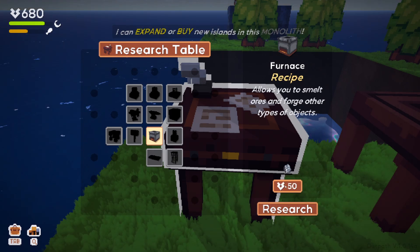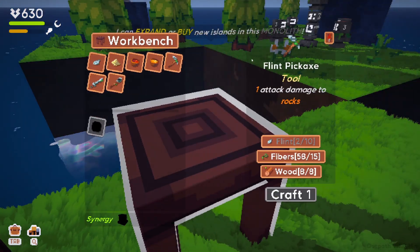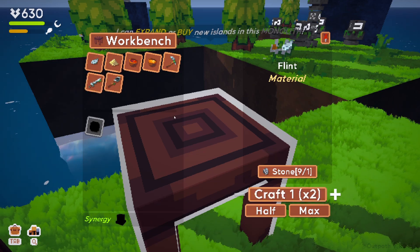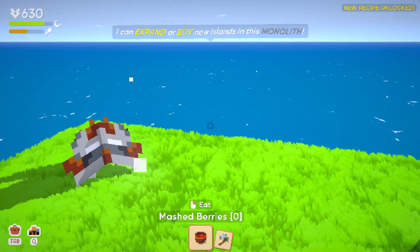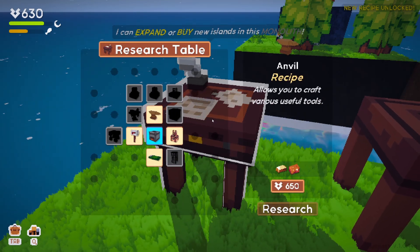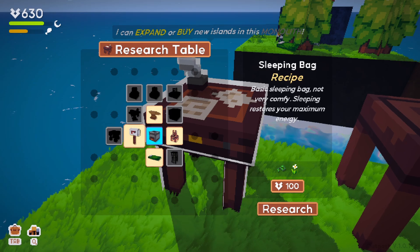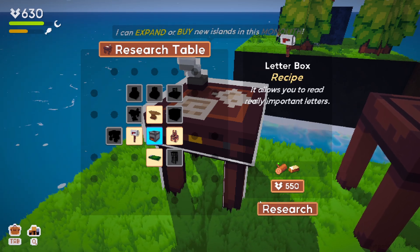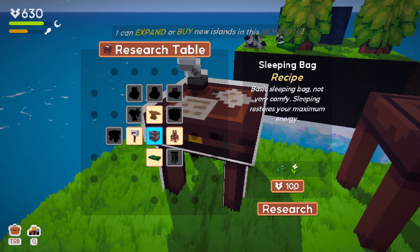I can research a furnace with 50 points and stone. I need more flint for most tools — unless I make it. I can take my stone to make flint. The research finished — very bright flash. Unlocked recipes: anvil, advanced workbench, spinning wheel, sleeping bag — sleeping restores your maximum energy, which is why it's a sleep/moon bar — and a letterbox that allows you to read really important letters. These got expensive: 650 for the anvil, 350 for the spinning wheel, only 100 for the sleeping bag.